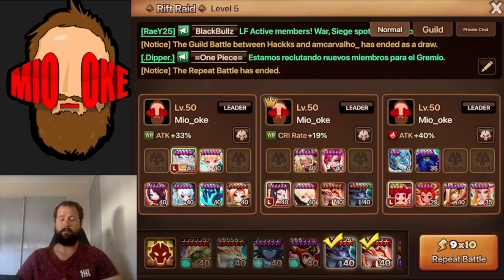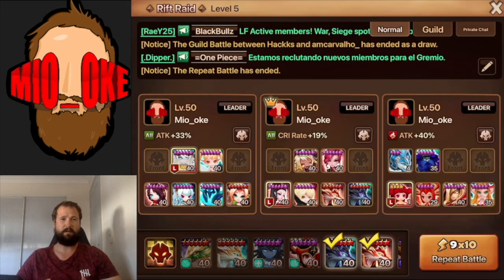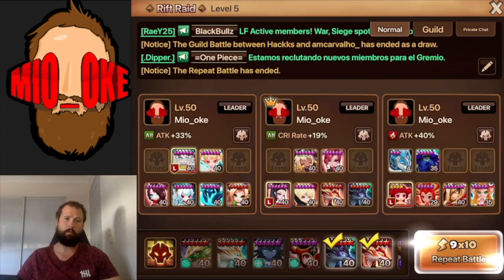This team is currently about 500 runs tested. It's had one fail, and that was about 200 runs ago. However, since then I have six-starred the Purion and made a few upgrades on rune stats and haven't had a fail since then. So this team is definitely 99% or better.